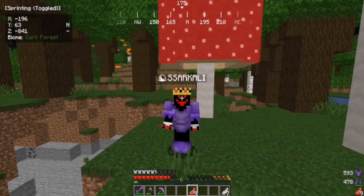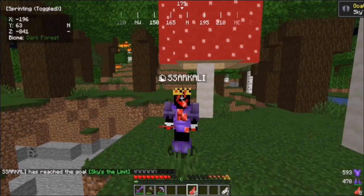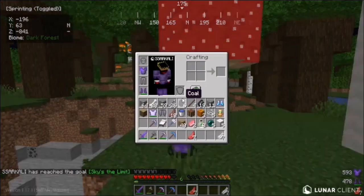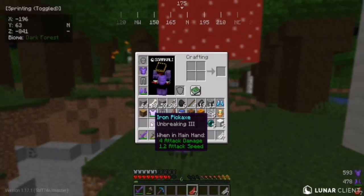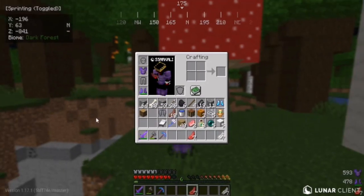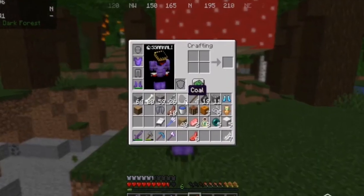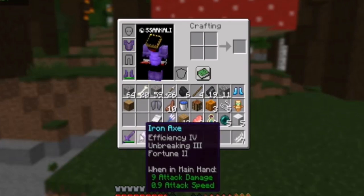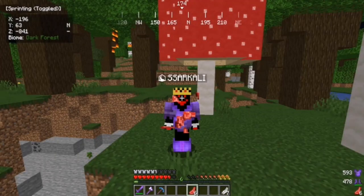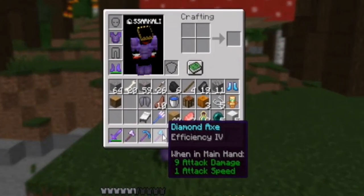We got an elytra — this is pretty insane guys! Then a diamond pickaxe with Efficiency 4. We don't need the iron chestplate anymore. We got an iron axe, and then — one more bite — we got a diamond axe! The game is becoming insane item by item every time I eat.